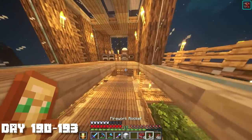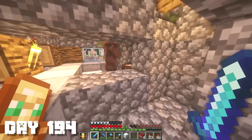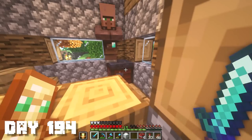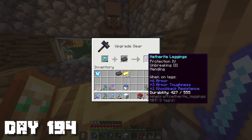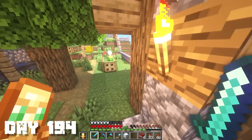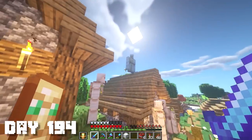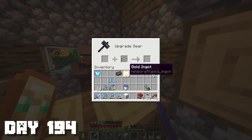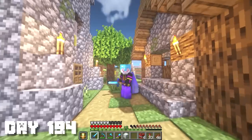I need a smithing table — I know there's one somewhere at the village. I'll go to bed first. Okay, I'm at the village. There's the smithing table. I'm gonna upgrade my leggings first — I put this in there with the netherite ingot and it keeps all the enchantments: Protection 4, Unbreaking 3, Mending. Let's do it! We got our very first piece of netherite armor on day 200. Next I'll do my boots — Protection 4, Depth Strider 1, Feather Falling 2, Mending. We're looking pretty awesome.